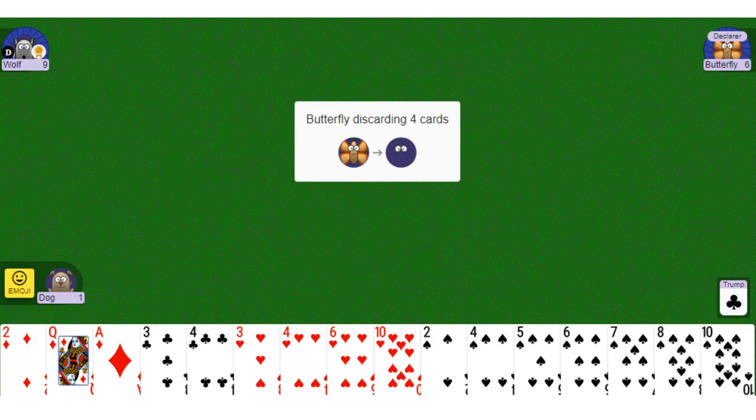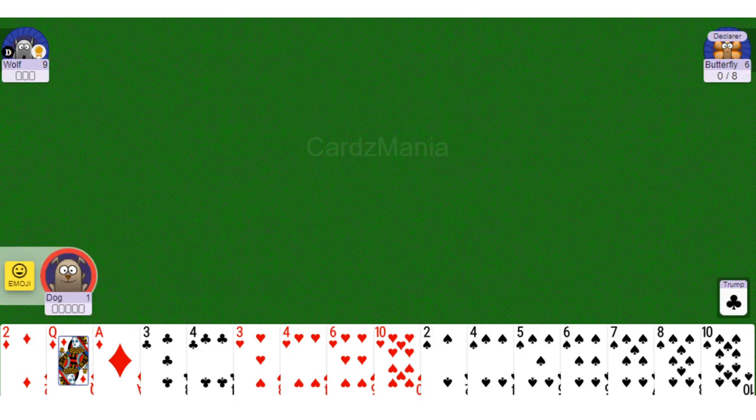This sort of sums up how to play Sergeant Major. I was two tricks below my target, so I get two cards from Wolf. This is 8-5-3. For 9-5-2, the dealer must win 9 tricks, and the player to the right of the dealer wins 2 tricks. In 8-5-3: dealer wins 8, player to the left wins 5, player to the right wins 3.